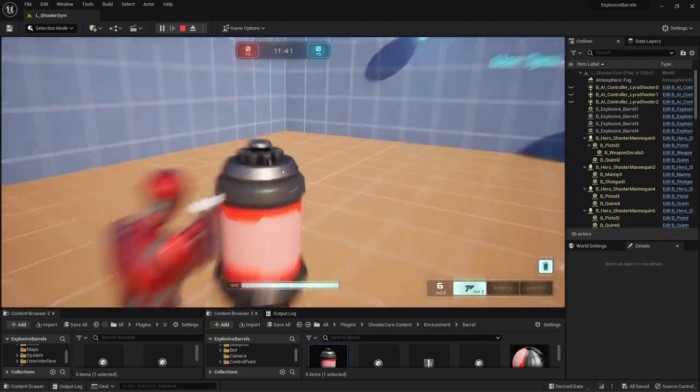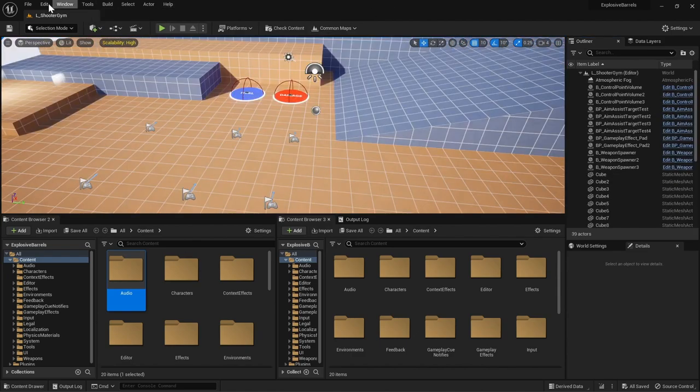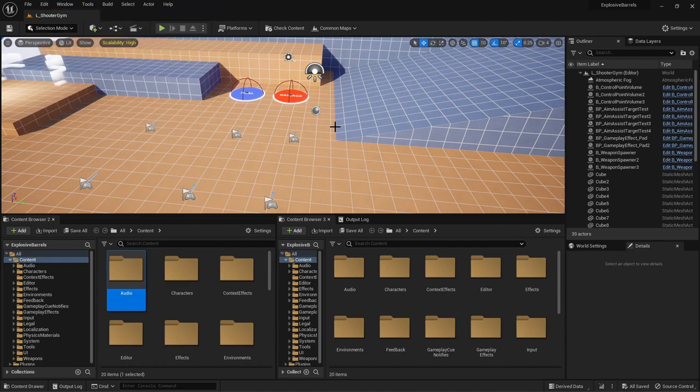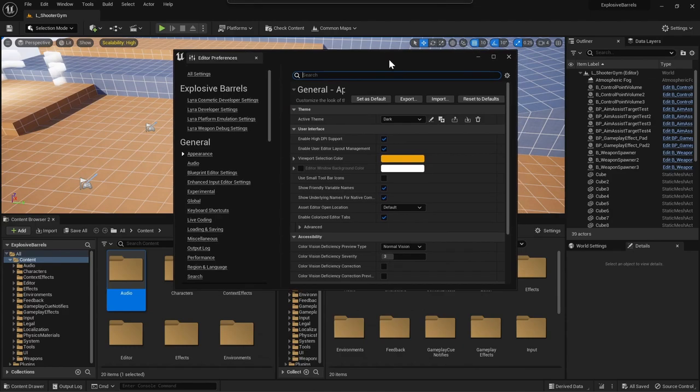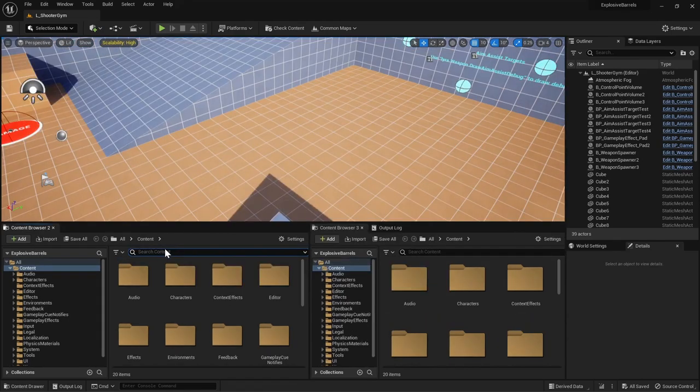First of all, let's navigate to our favorite level, the Shooter Gym level. The Lyra 5.1 update actually has this very nice editor tool that displays the common maps. Let's navigate to the Shooter Gym. Let's also stop the enemies from shooting at us so we don't die so fast — navigate to Editor Preferences and under the Lyra developer settings, uncheck 'Allow Player Bots to Attack'.